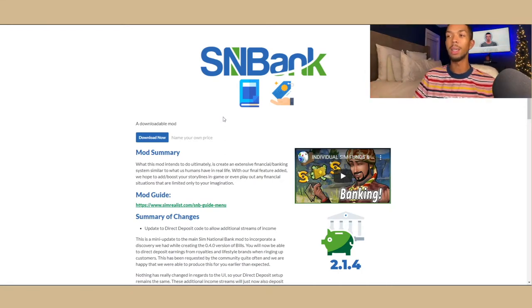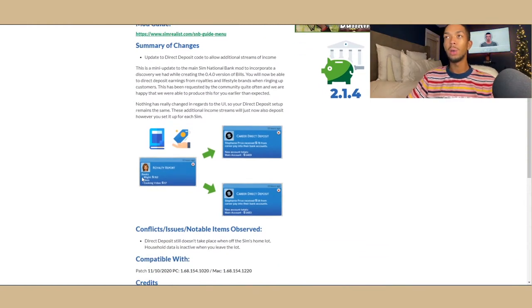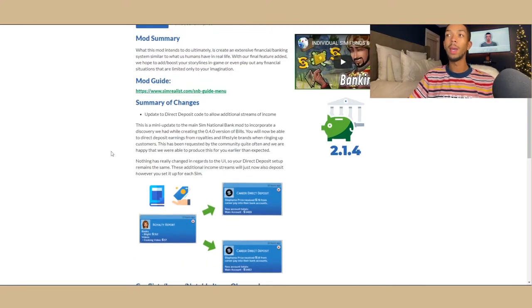This mod essentially gives you the opportunity to have your own separate bank accounts in your game. If you're in a family, you can have teenagers with separate bank accounts, spouses with separate bank accounts. I especially like it because it's weird if you're with roommates and you just share all that money — and then if you move out it makes it hard to split things up. This mod gives you the ability to have separate bank accounts.